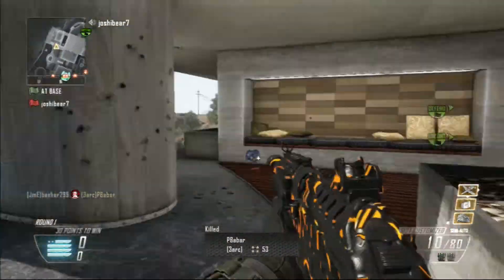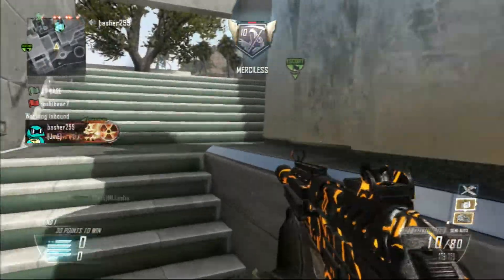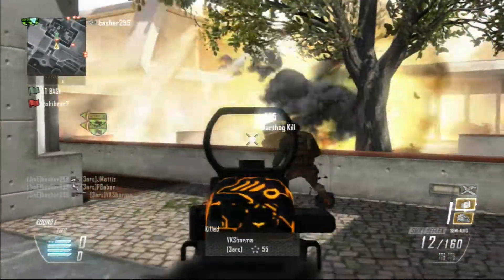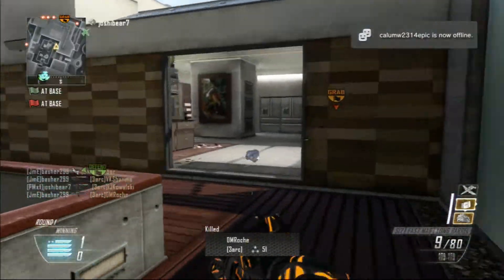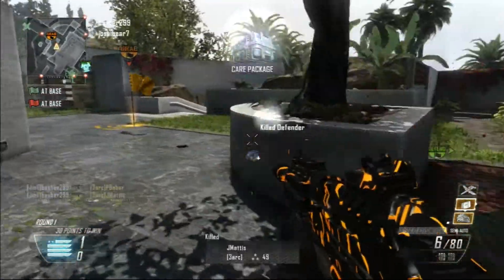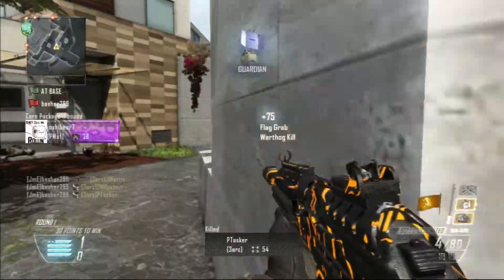Warthog on standby. Warthog inbound, our sensors capture your target. Enemy down. Threat neutralized, our flag is secure. We pulled forward, killed in capture the enemy, enemy down. Good hits.